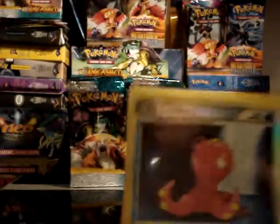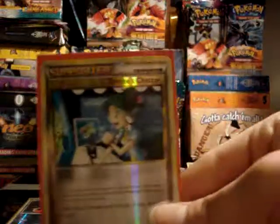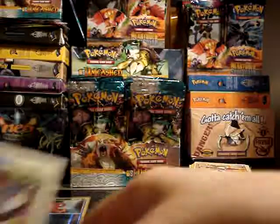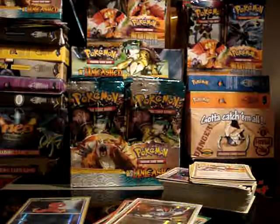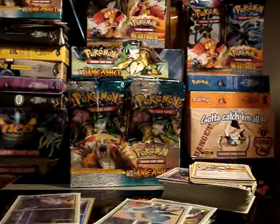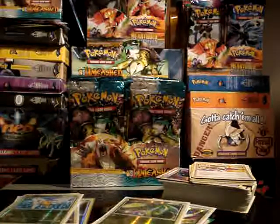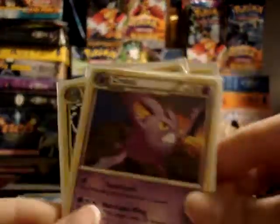Your reverses: Octillery rare, Plusle, Emcee's Chatter, Numel, Energy Returner, Numel, Seedra, Crobat which is a rare, Carnivine, and Beedrill which is a rare. And then you got three non-hollow rares: Roserade, Poliwrath, and Crobat.